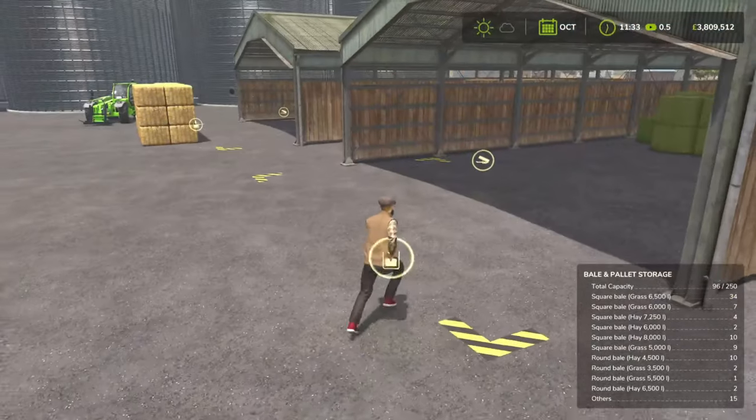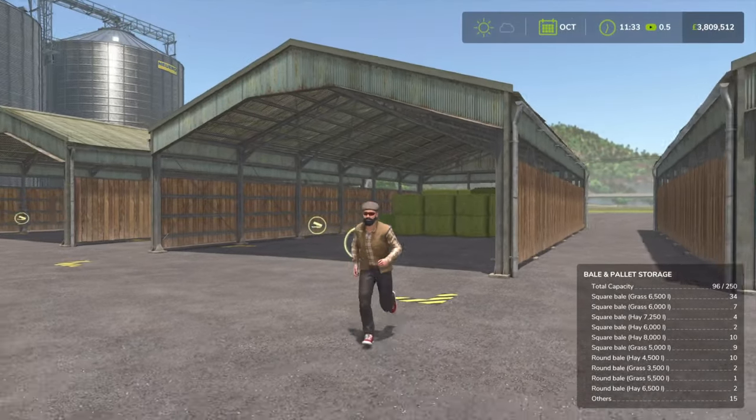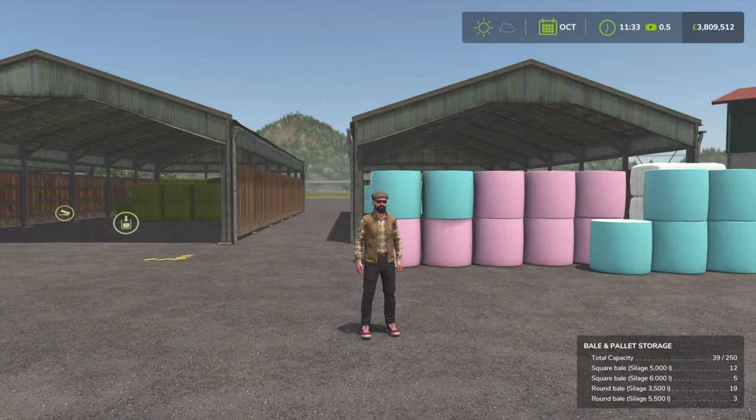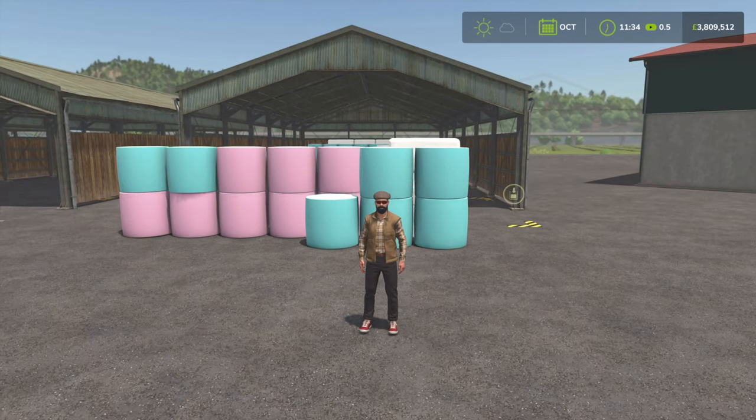Why this is the case I do not know — you'd have thought this got caught and tested. But anyway, short video on the whole broken system of bell and pallet storage. I'm going to leave a link down below where you can report any bugs or known issues. I'm sure Giants are aware of these already, however I'm going to let them know, and hopefully we're going to get some fixes coming out soon.